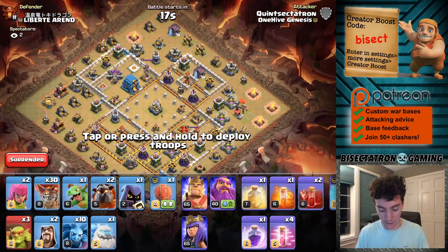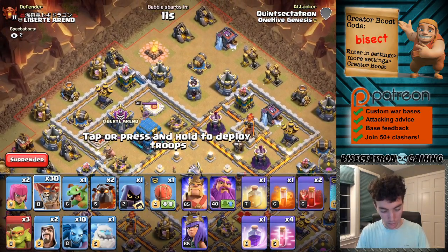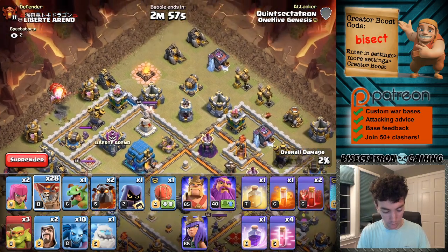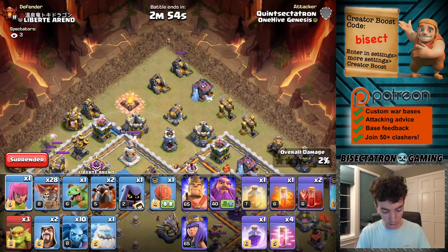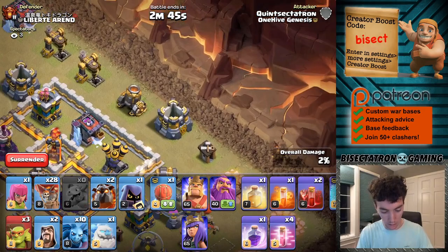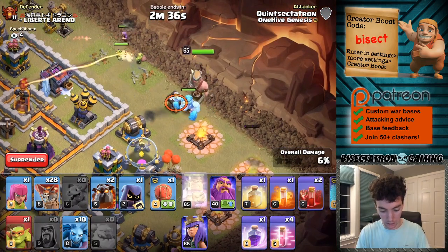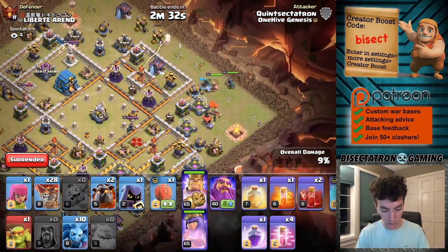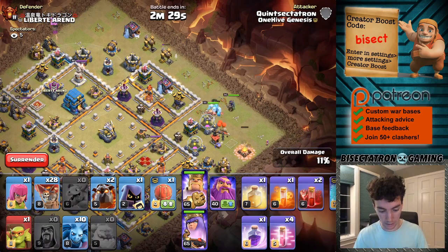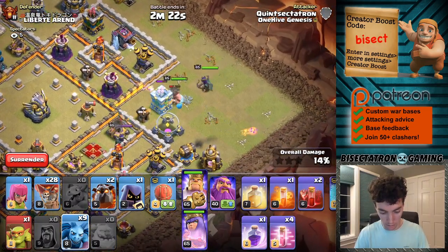Alright, focus on the attack now. Set the Warden on air. One, two — there are the Headhunters, just one of them. We'll bring it up here. That actually works out well. I'll save my Poison for the Queen then. Just drop my Baby Dragon on this, get that down. Wizard, one, two. Wizard. Ice. King. Queen. Get that Slammer ready as soon as we can. Put a Minion here to start cleanup, why not?